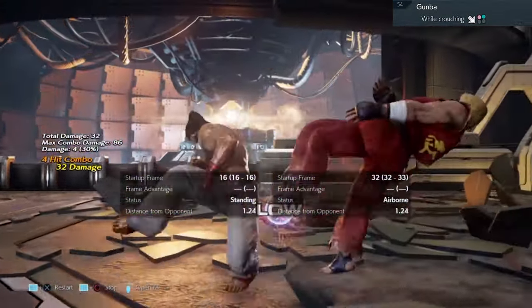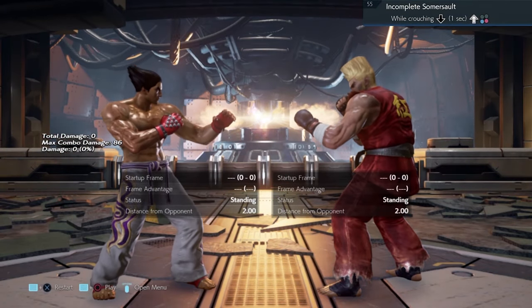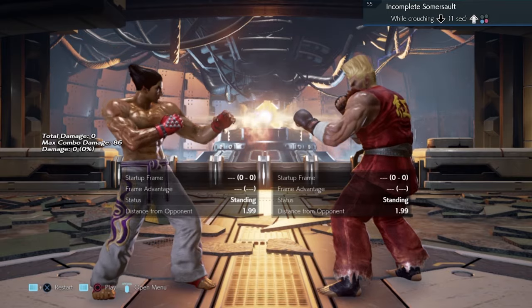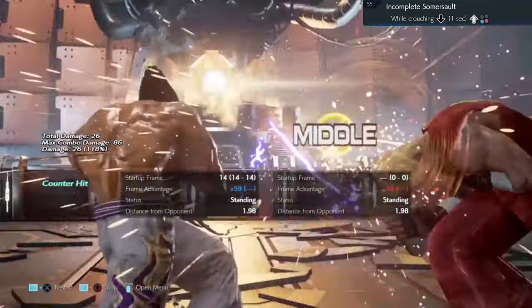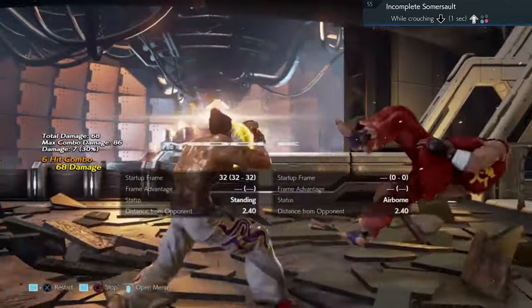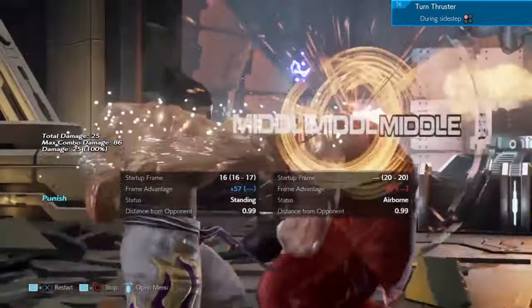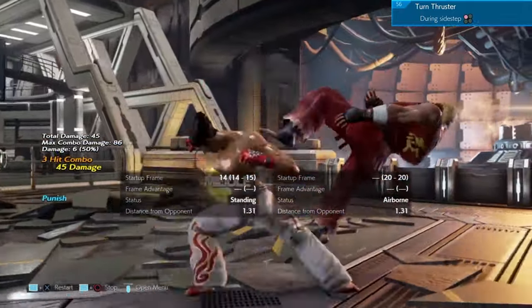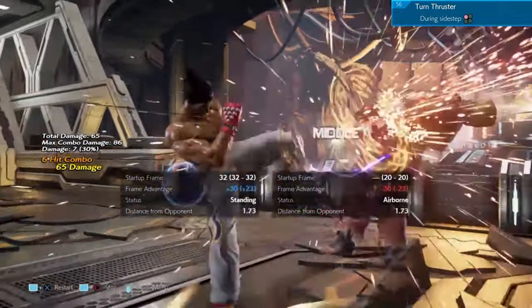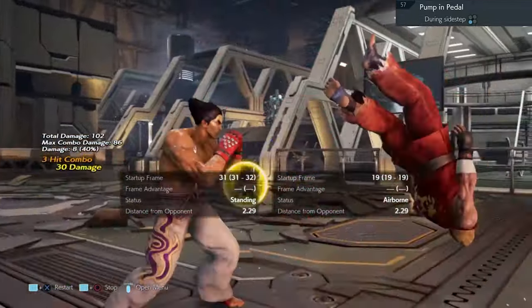Low parry or whilst rising 2. 4-4 — when you see the sparks, down forward 2. Duck, whilst rising 2.